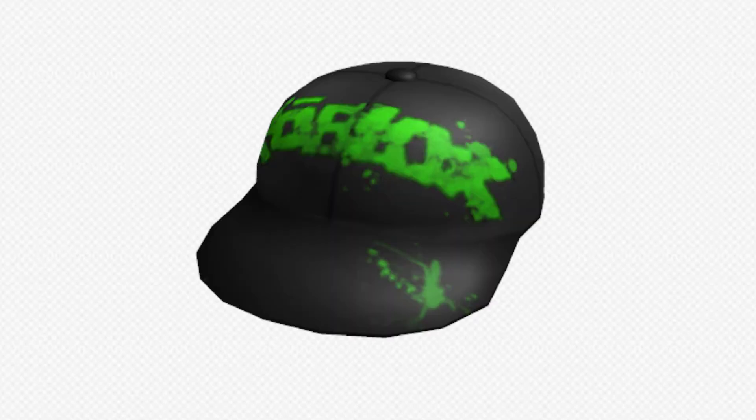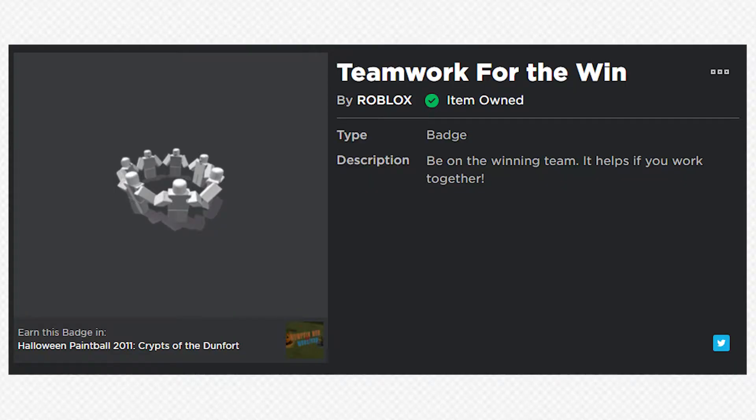First up, we have the paintball cap. This was by far the easiest of the four prizes to obtain. All you had to do was be on the winning team. This would award you the badge titled Teamwork for the Win, which would also grant your avatar the paintball cap.